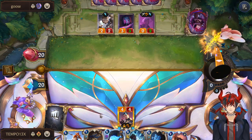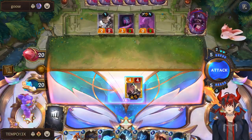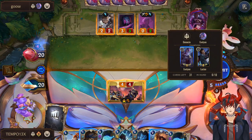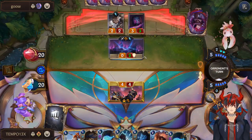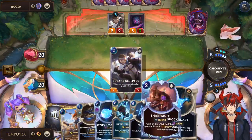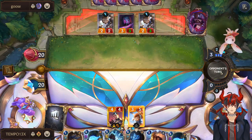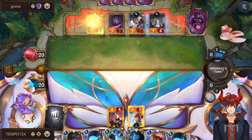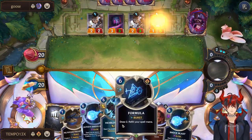It's a very matchup-specific thing I learned from fighting Evelyn many times. We want to do this, sit on Lux, and play six-cost stuff on six. We should be in a fantastic spot. That's a big Dom Speaker though — holy.